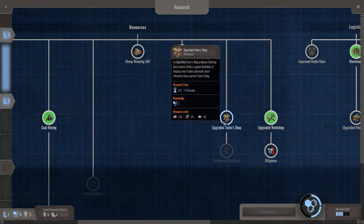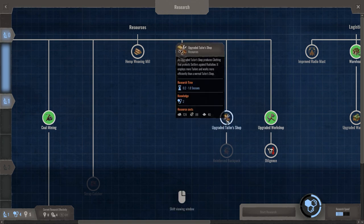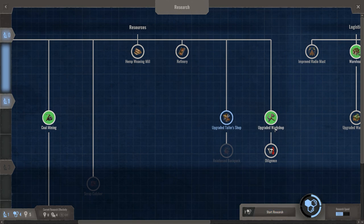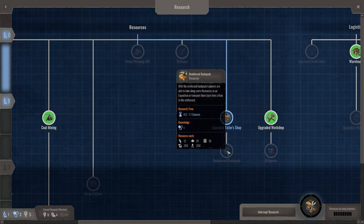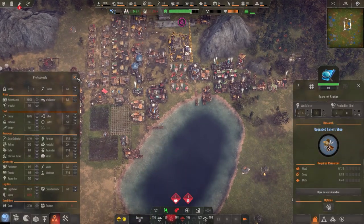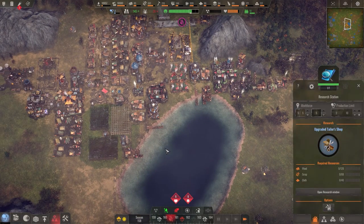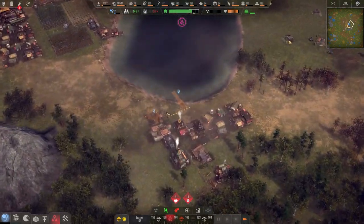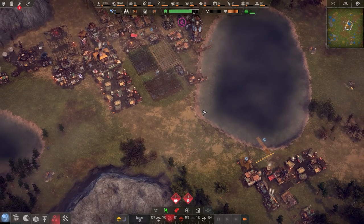So instead of four recyclers, we'd have one or two refineries depending on their efficiency. Let's go with the upgraded tailor shop. Just take the things we currently have and upgrade them a little bit. Reinforce backpack maybe next — that lets you take a lot more resources on expedition or transport them back from a ruined settlement. More stuff is always awesome.